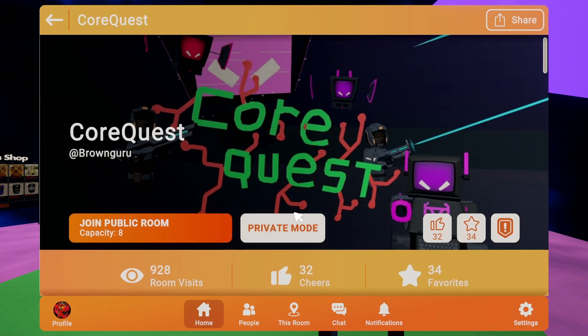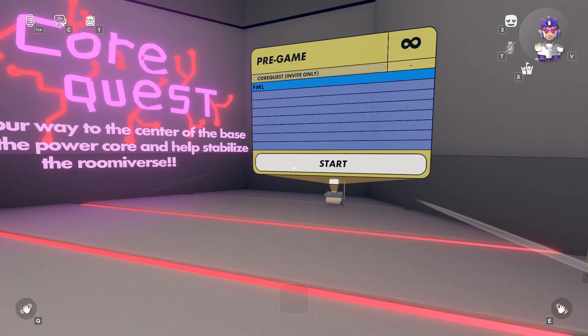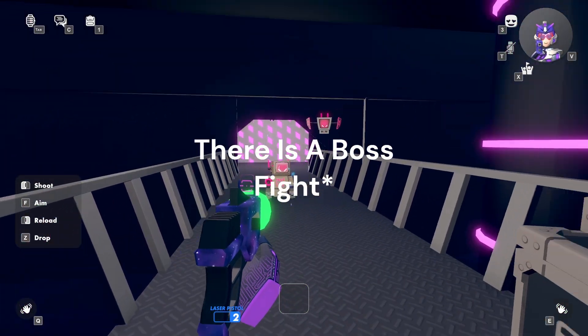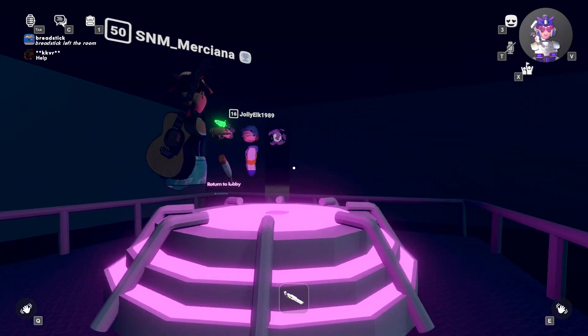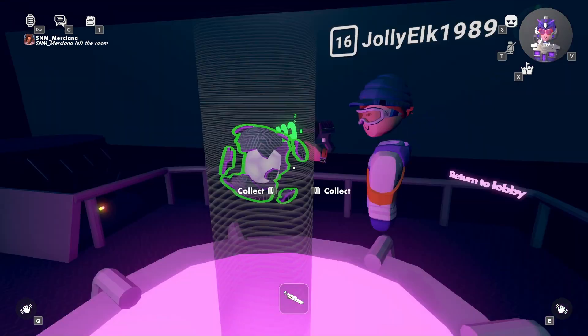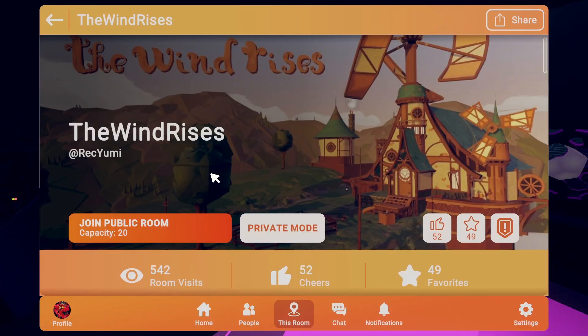Let's move on to the science club locations. First is Core Quest. I would recommend playing with friends or in public with randoms if you're not familiar with Jumbotron. The core will be at the very end. There is a boss fight, though I found out I didn't have to defeat it to collect the core the first time around. The core is right here at the very end — collect it for your 70 XP.